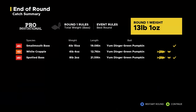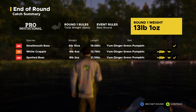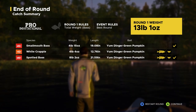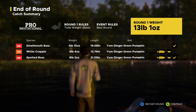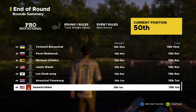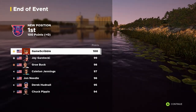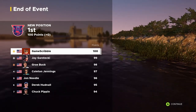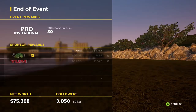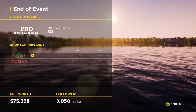Son of a bitch, that's frustrating. Round one weight: 13 pounds one ounce. I don't know if that's going to make us any money. Our current position is 50th — that's a bummer. But it's the end of the event and we're still in first place in the season standings with 100 points. I think that invitational didn't really count towards the season.